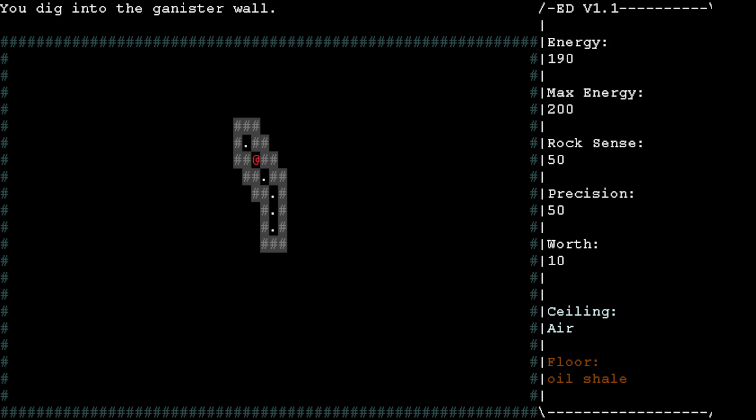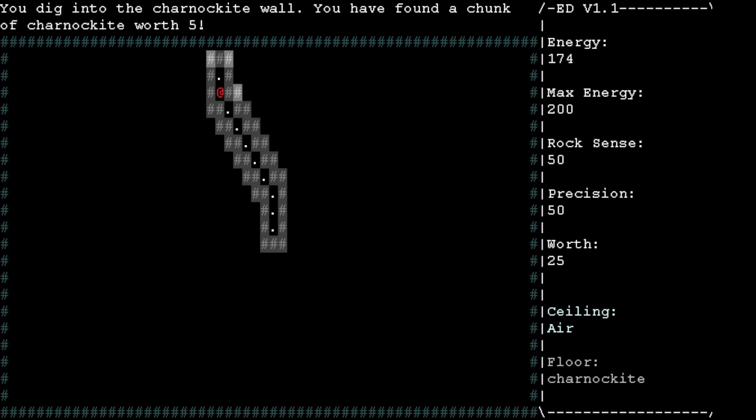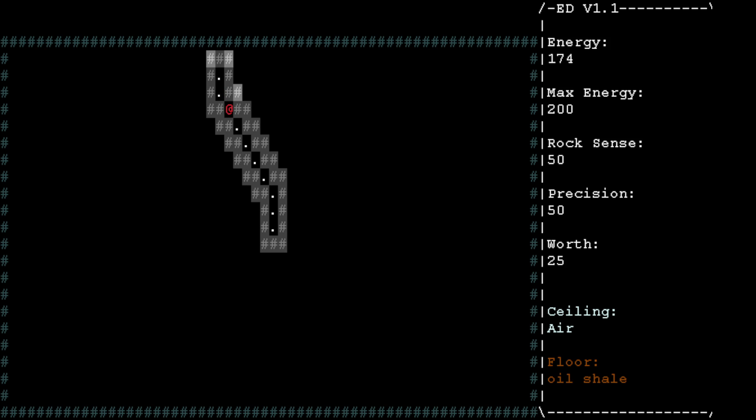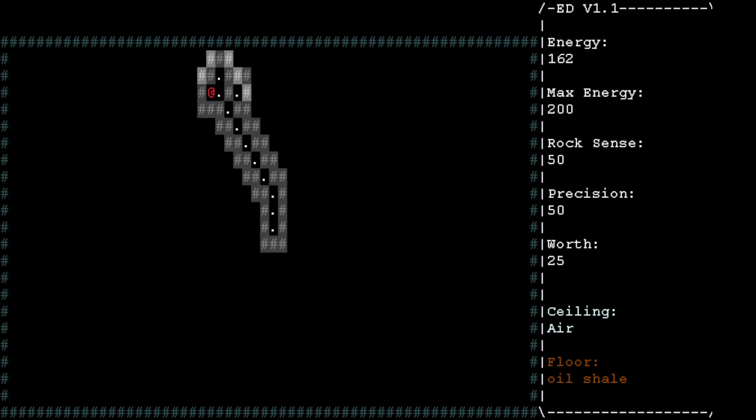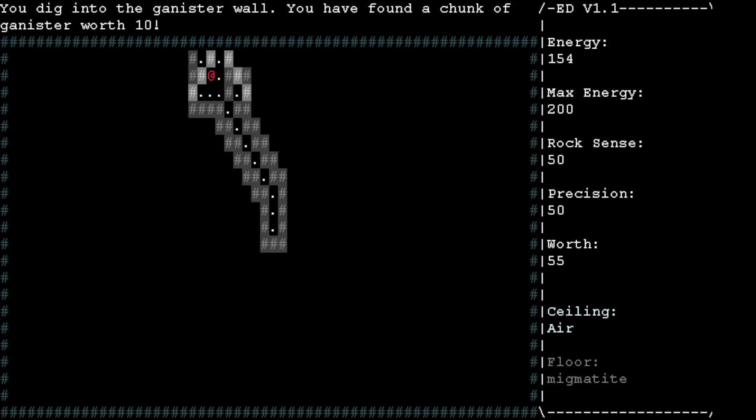I'm not sure what rock sense or precision are all about, but as you can see, we're basically mining through stuff in a sort of Dwarf Fortress style, I guess. Now, this Tarnachian wall is basically taking forever to mine through, so I probably want to avoid it because it takes a lot of energy. Maybe I'll just stick to this Gannister wall for now.